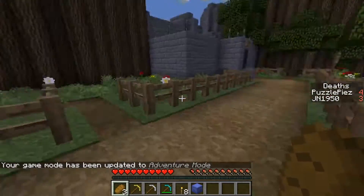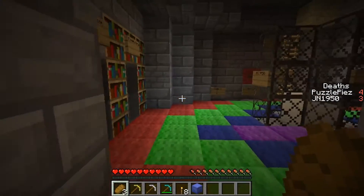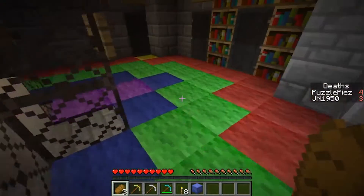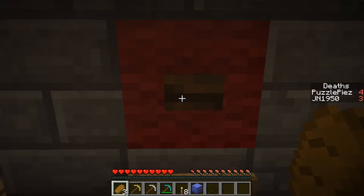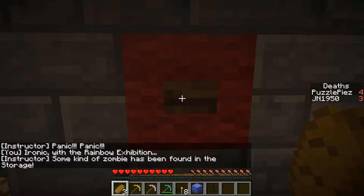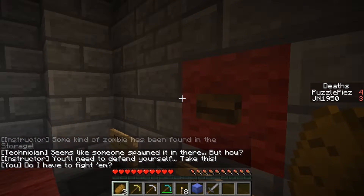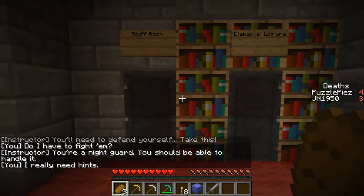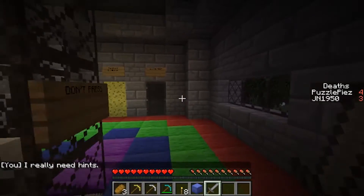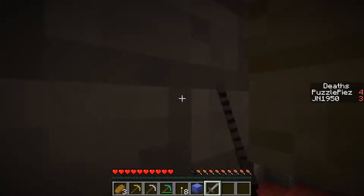Let's continue and hopefully — I see they fixed it. The floors are always so colorful. I didn't notice. Panic — ironic with the rainbow expedition. Some kind of zombie has been found in the storage; seems like someone spawned it in there. You need to defend yourself — take this to find them. You're not a guard but you should be able to handle it.